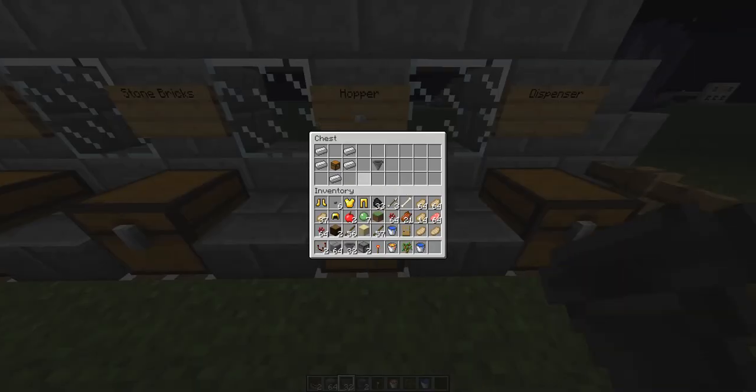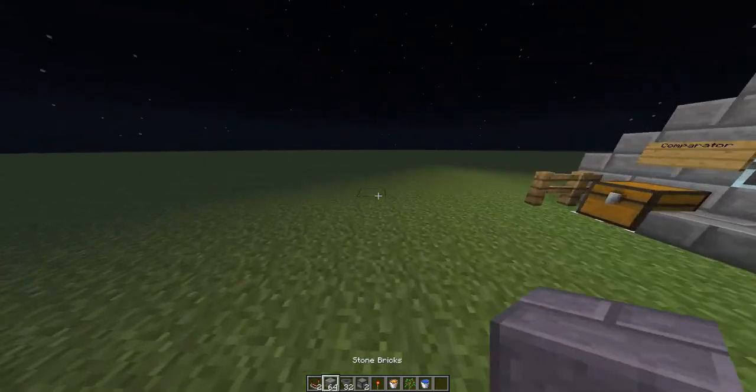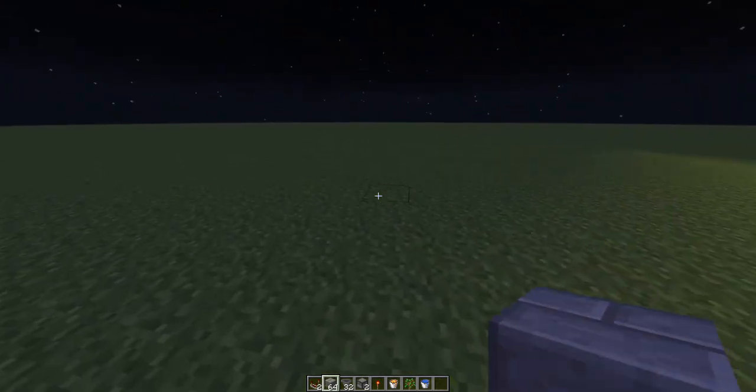Here's how to make a comparator: just three stone, torches, nether quartz, stone, brick, hopper, and dispenser. So what you're gonna do to create this is you're gonna want to have your base.